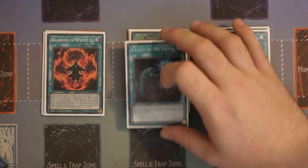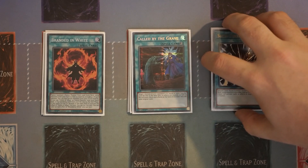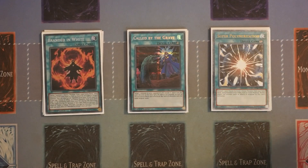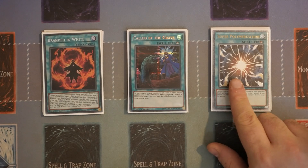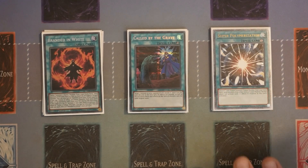One Branded in White, one Call by the Grave, and one Superpoly. We're playing just one Superpoly because it can be searched via Darlington Cobra — so you see what your opponent is building, search out a Superpoly, set it, and have a very powerful interruption on their turn. It does burn through your resources, and that's one thing you lose without Cartesia — you don't have that constant end-phase resource loop. But in a deck that can search Superpoly, it would be crazy not to play at least one, especially when you see the extra deck.